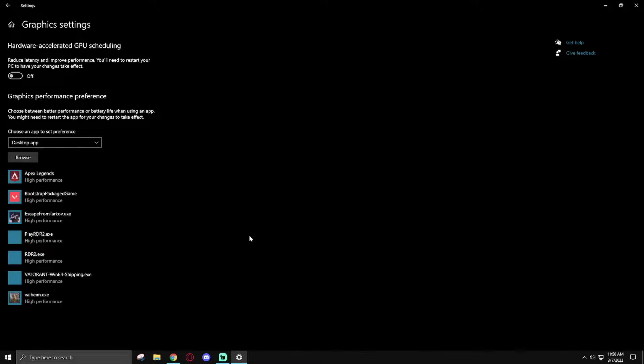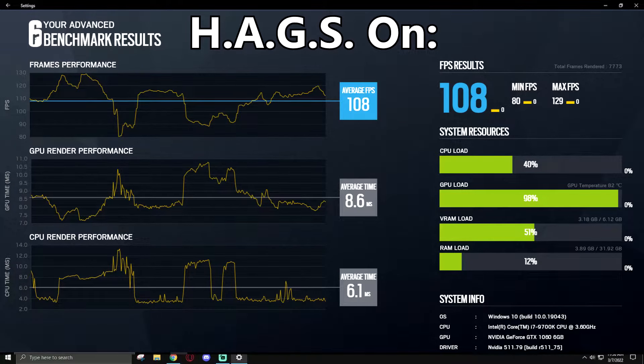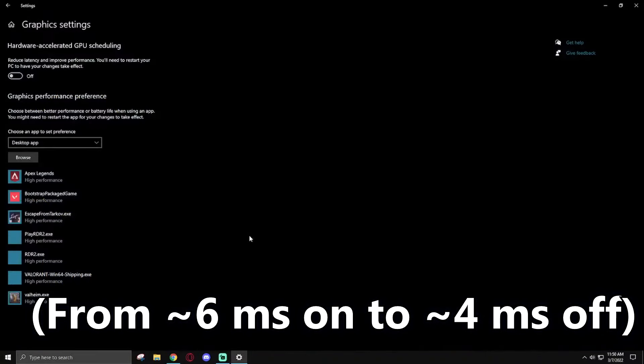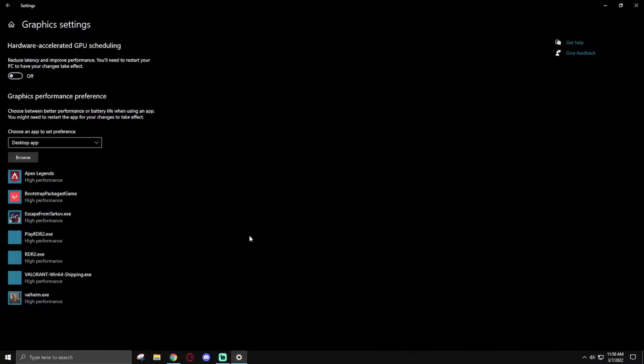I also tested it in Rainbow Six Siege to see if it had any effect there. As you can see by the results I'll put on screen, literally the only difference I found was about a millisecond difference in CPU response time. So if you have a GPU bottleneck system I would actually recommend turning this off, because it increased latency rather than decreased it for my system.